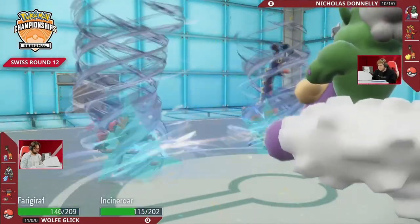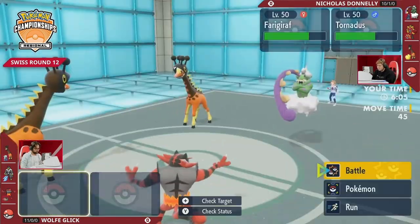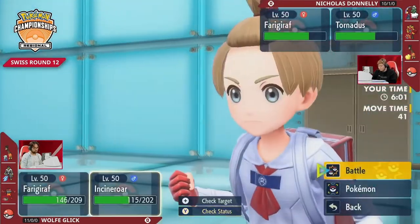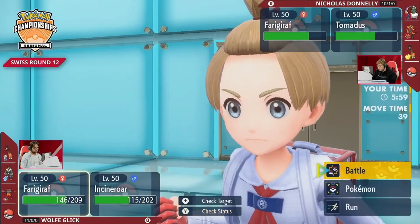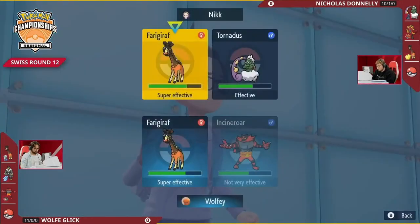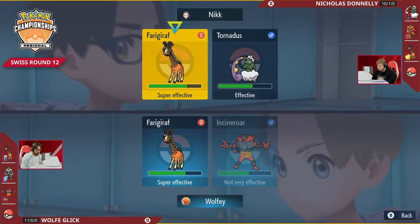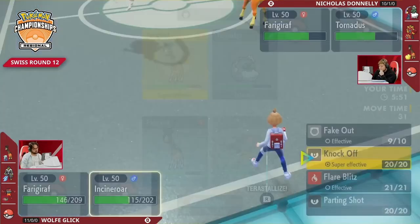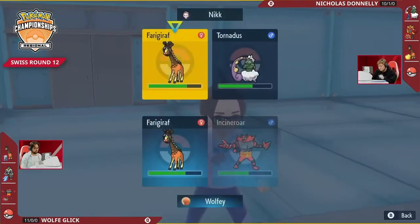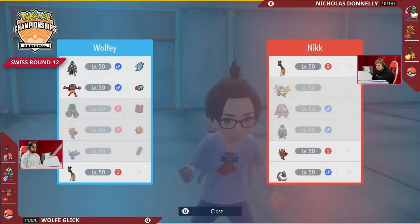Tornadus gets some free damage with Bleakwind Storm, so all things considered a pretty strong turn for Nicholas. Wolf had the opportunity to fish for a Knock Off onto either Tornadus or the Ogrepon switch, but wanted to make sure Ogrepon didn't get any damage off that turn and protect Farigiraf — that prevents Ogrepon from terastallizing and threatening Farigiraf with a lot of damage.